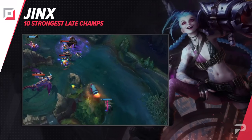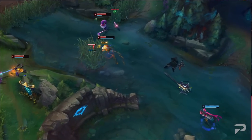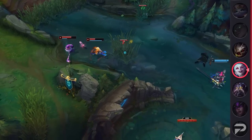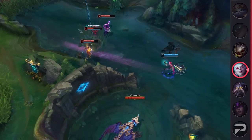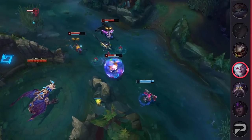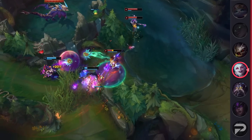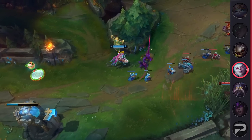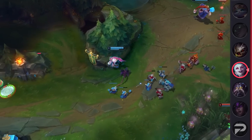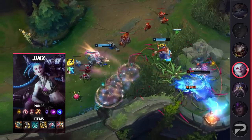We've got Jinx starting off the ADCs. Jinx has always been known for her hyperscaling identity — she is the classic example of a three-item crit ADC that can dominate games when she gets her items. In exchange for her amazing late game, Jinx is a bit weaker early on, even though she's fairly safe. Should Jinx ever scale hard enough to get her IE faster than usual, she can take over games with ease. Overall, if you're looking for an ADC that scales really hard and runs really fast, Jinx is going to be the carry for you.